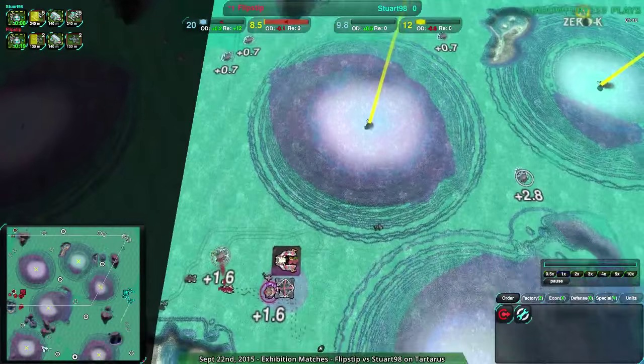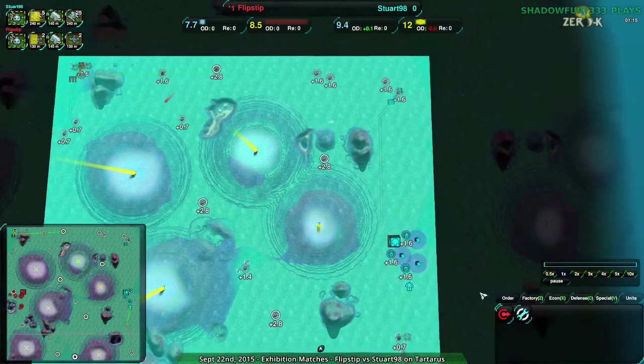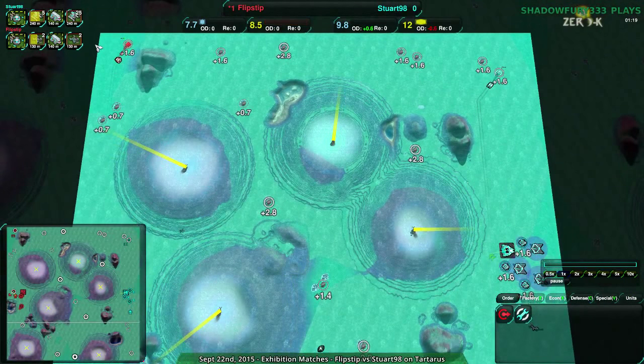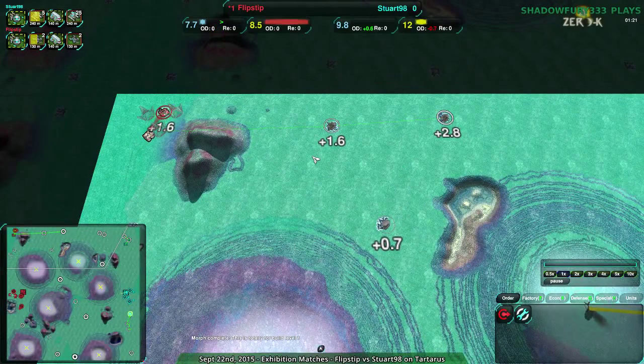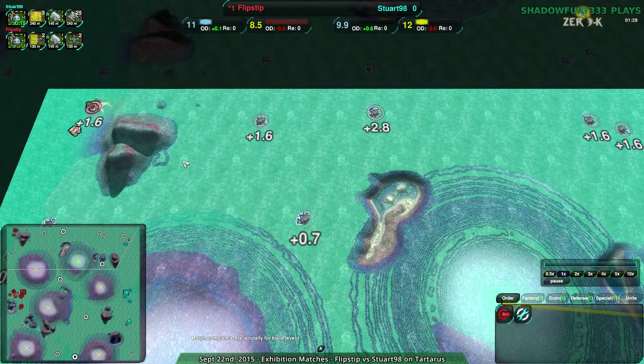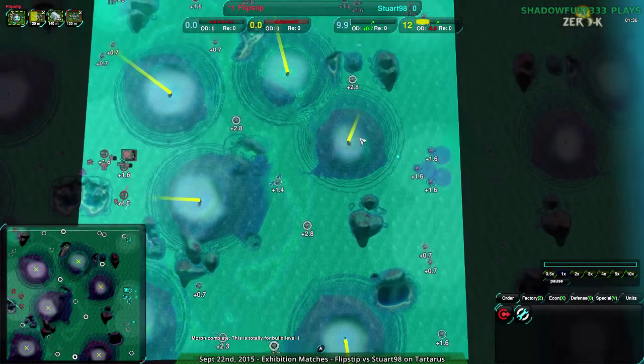Flipstep expanding to the north, not expanding to the south, not going for the main plus 4, going instead for a bunch of plus 1.6s. This is one of those things I don't see people often do — people don't often expand to the north. I'm not entirely sure if it's because it's not as individually valuable as the south with its plus 2.3 and plus 4, but it's not terrible. It's also not expected. Stuart probably doesn't even expect Flipstep to go there.